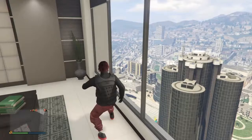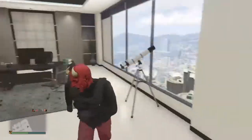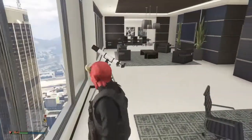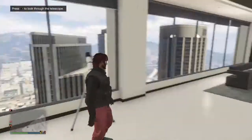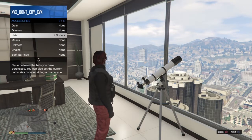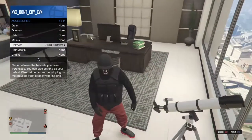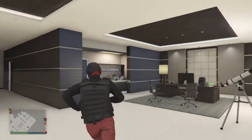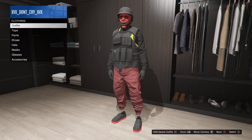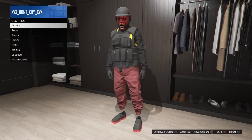This is the last part of the glitch. Put on the black bulletproof helmet, walk away, then you can put your parachute bag on. And there you go.